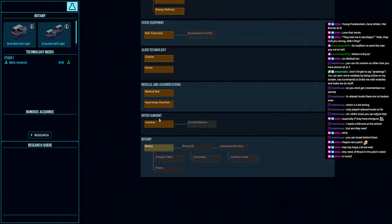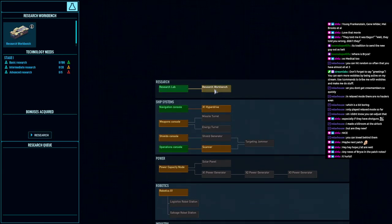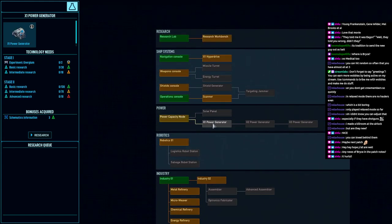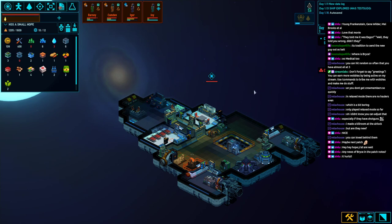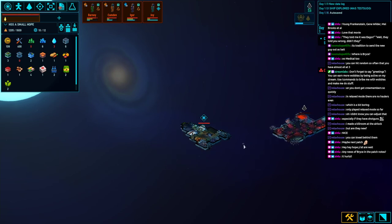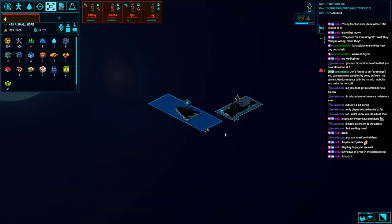Let's also get some research started. We have the navigation console and the research lab and that's it. The first thing we probably want to research is the workbench, although we could also go for power. In order to get the X1 generator, we need to do energy experiments — and in order to do that, we need to research the workbench. So that's going to be our first priority above everything else. We also have a military alliance ship coming into the sector, which is really nice. If we're lucky they'll have some tech blocks we can trade for. Tech blocks seem to be more common in the early parts of the galaxy in this game mode.